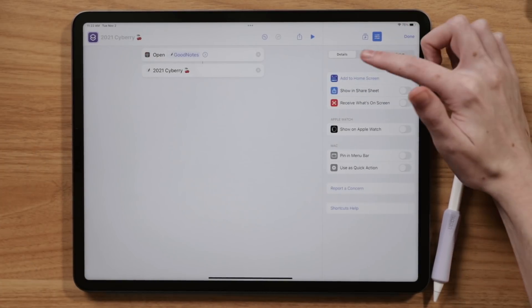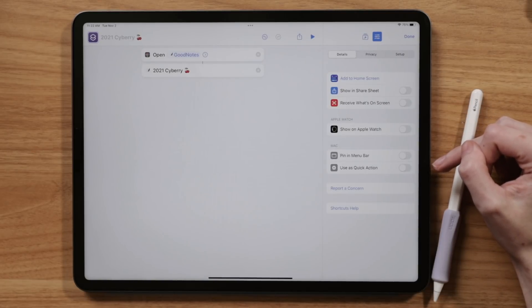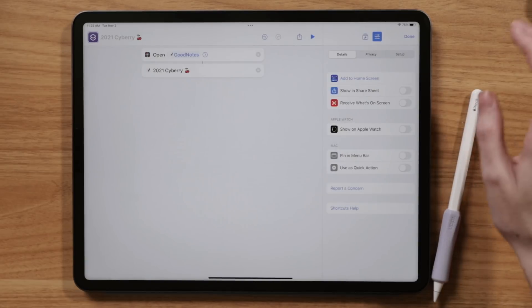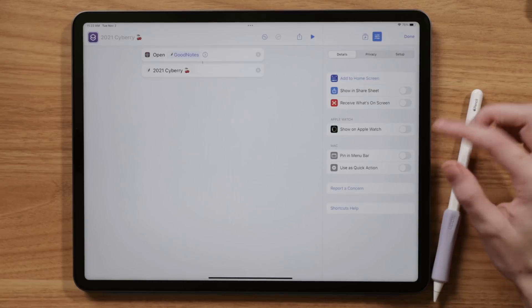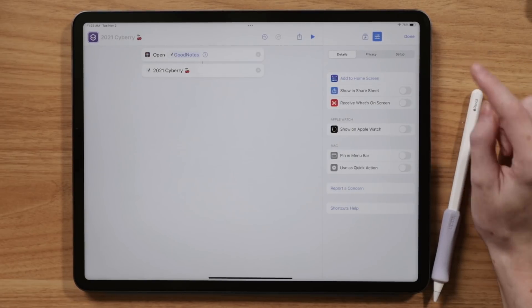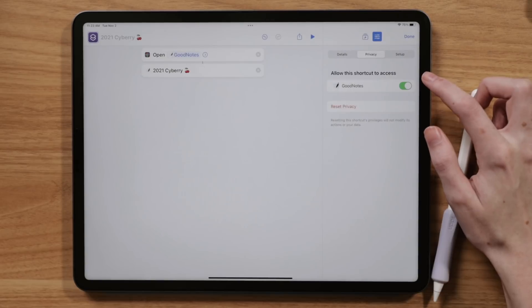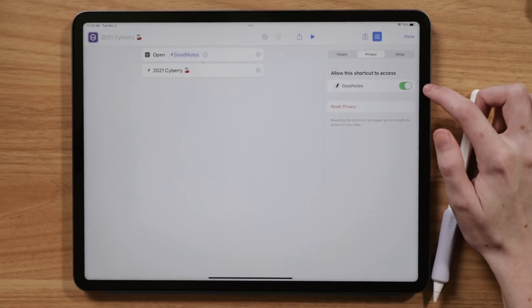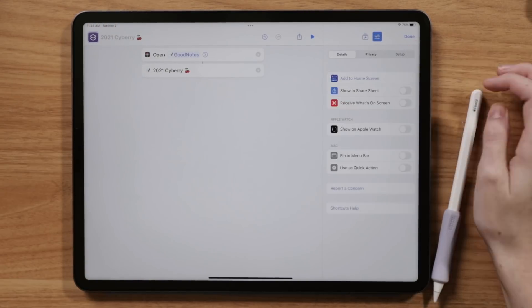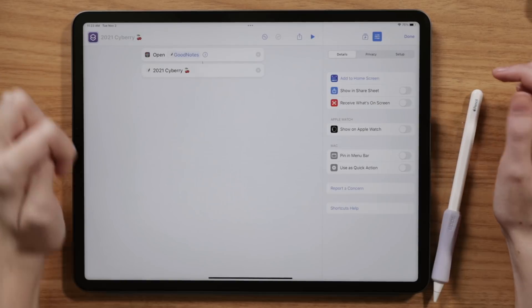In the Details section, if you update your Mac to macOS Monterey, which allows using the same shortcuts on your iPad and computer, you can also get GoodNotes 5 on your computer and use the same shortcut on your MacBook. We can also show it on Apple Watch, but GoodNotes isn't available on Apple Watch so I wouldn't recommend that. Here's where we can add it to our home screen — but there's one other thing first, under Privacy.